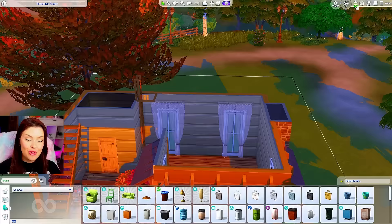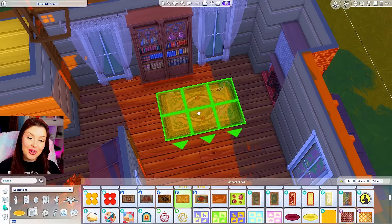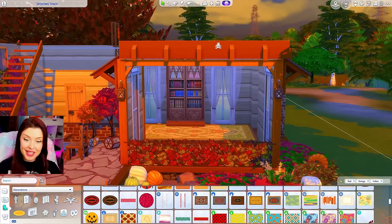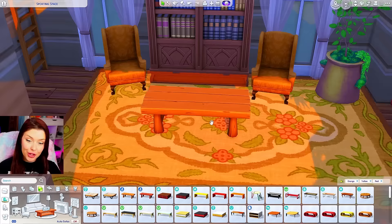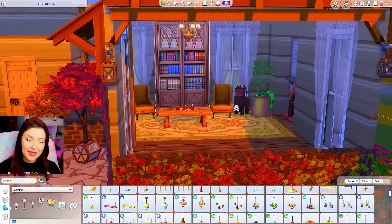Coming down to the main floor, I want bookshelves visible from the front, so I'll find some really big ones to put in between those curtains. We could also do a fireplace in this corner. This rug from Werewolves would be really adorable — maybe not with the rips, but it ties together the whole color scheme outside. Maybe we do orange chairs facing forward with a plant in the corner. The coffee table from Outdoor Retreat can match the set upstairs, and we have some more leaf decor to put along the coffee table, maybe a set of candles from Spa Day on top.